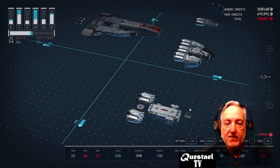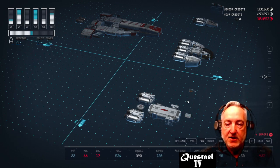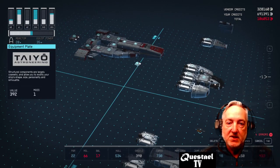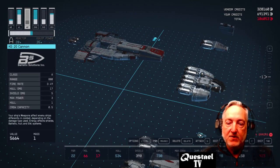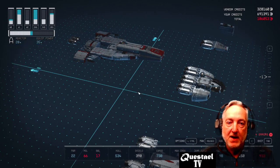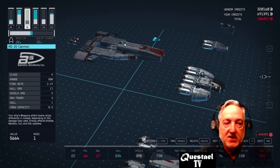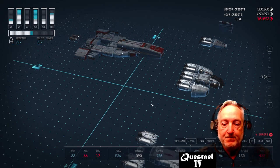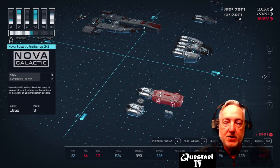Here I have the KE-20 cannon. I just put this on here so it would have three weapon systems when done — you can decide if you just want two weapon systems, which will help you better utilize your power and you won't have to shunt your grav drive as much. That's the Ballistic Solutions KE-20 cannon. Behind that I placed the Nova Galactic Workshop.